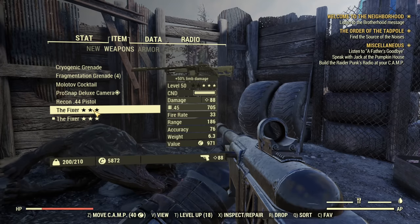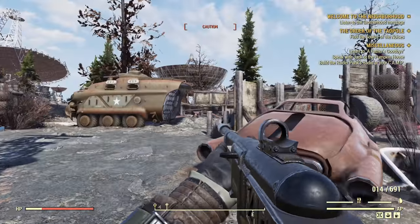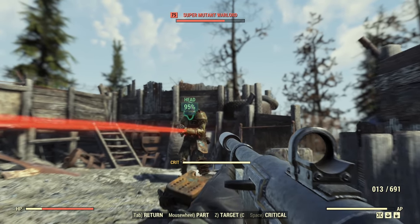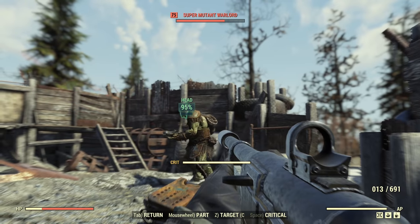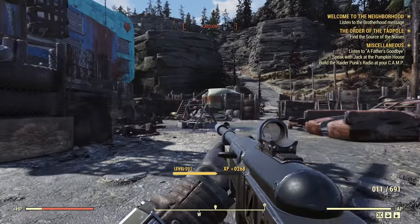Now we're changing back to the limb damage fixer. Another level 75 super mutant is needed. First shot — head crippled as well. They have very fragile heads. Two shots, three shots to kill. Exactly the same.